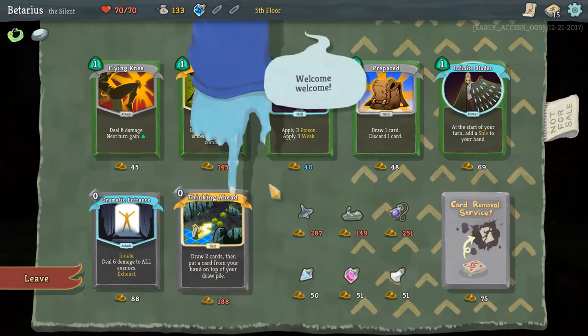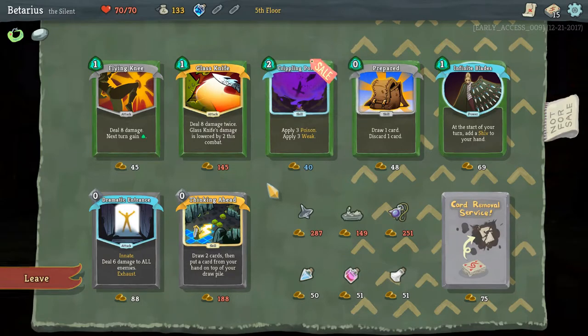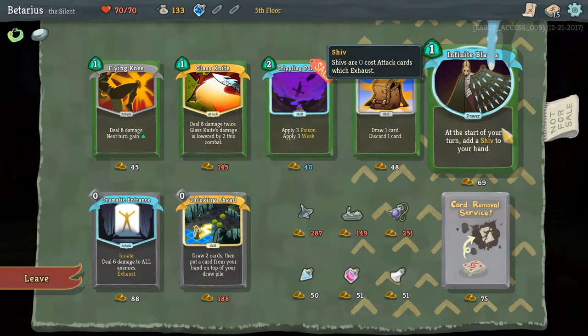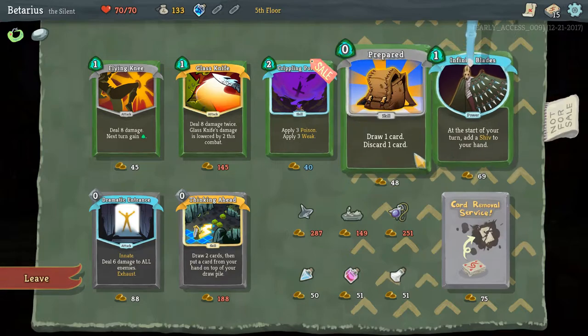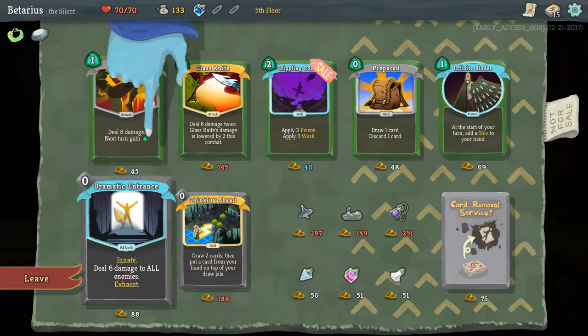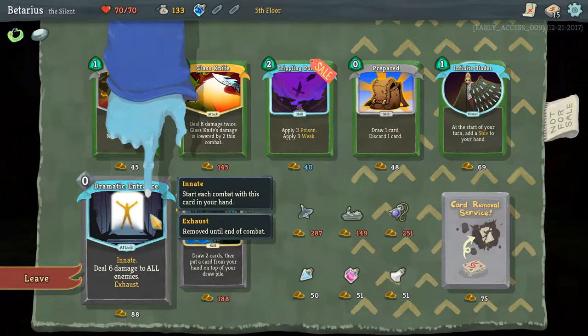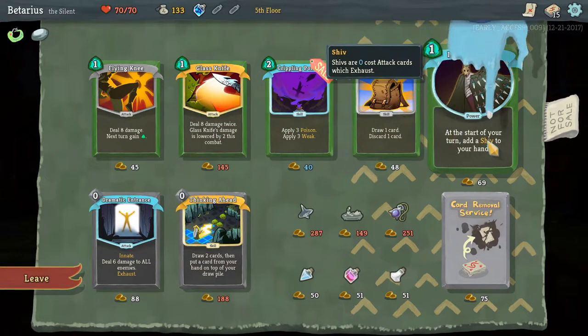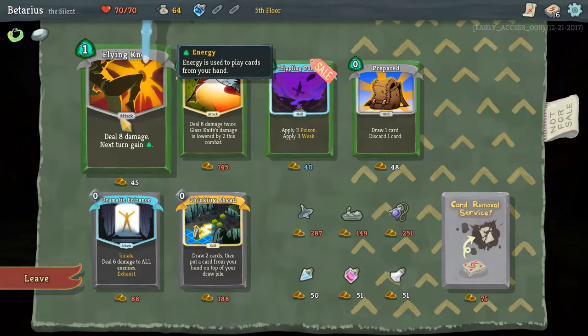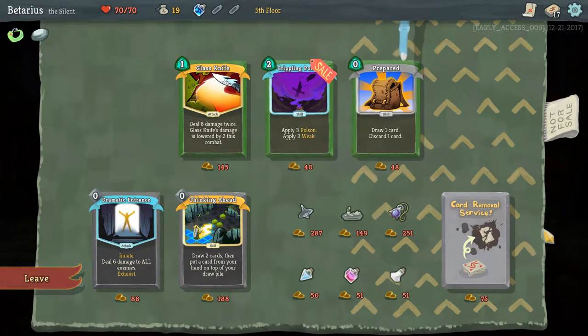Merchant! What do I want to buy here? Deal 8 damage twice — Glass Knife, damage is lowered by 2 each combat, I don't like the sound of that. Infinite Blades — at the start of your turn, add a Shiv to your hand, I like the sound of that. Another Flying Knee is always appreciated. Dramatic Entrance — deal 6 damage to all enemies and exhaust. I'm gonna take the Infinite Blades. I don't want anything to do with the Glass Knife. I am gonna take Flying Knee.